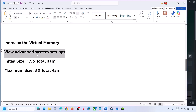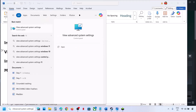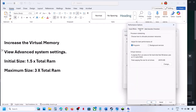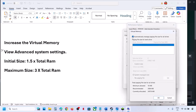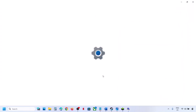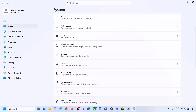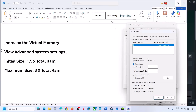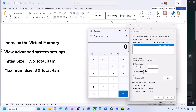The next step is to increase virtual memory. Type View Advanced System Settings in the Windows search box, click on it, then under Advanced click Settings, click on the Advanced tab, and click Change. Uncheck the automatic management box, select the drive where the game is installed, and select Custom Size. For initial size, multiply your total RAM by 1.5; for maximum size, multiply total RAM by 3. To check your total RAM, go to Windows Settings, System, then About — in this example it's 16 GB.